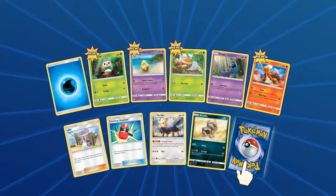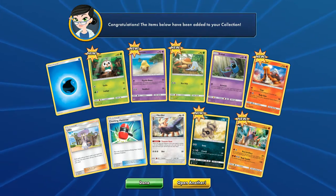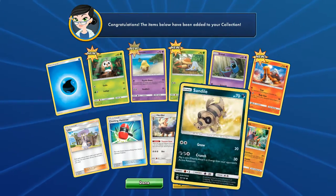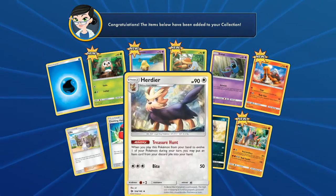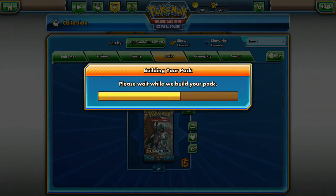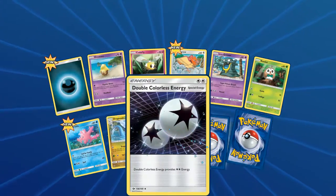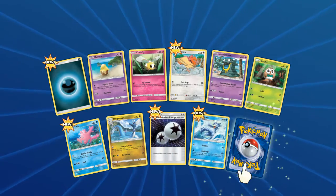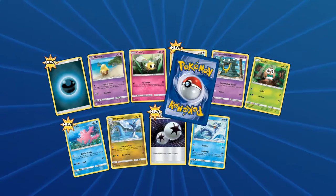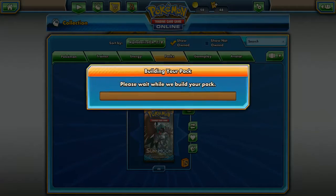We got a Rowlet — which is the worst starter, sorry — and a hollow regular rare. Not much to say about this pack. We got Lily, who's a decent supporter, but Professor is the supporter you really want from this set. Next we've got a reverse rare Gold Duck, which is actually decent for a water deck right now, and a Butterfree regular rare.